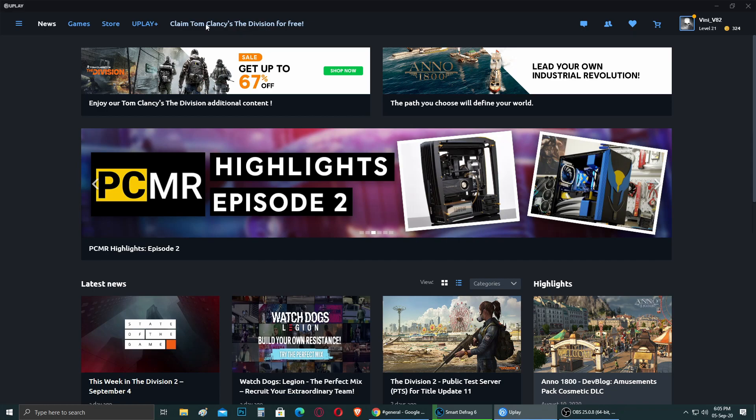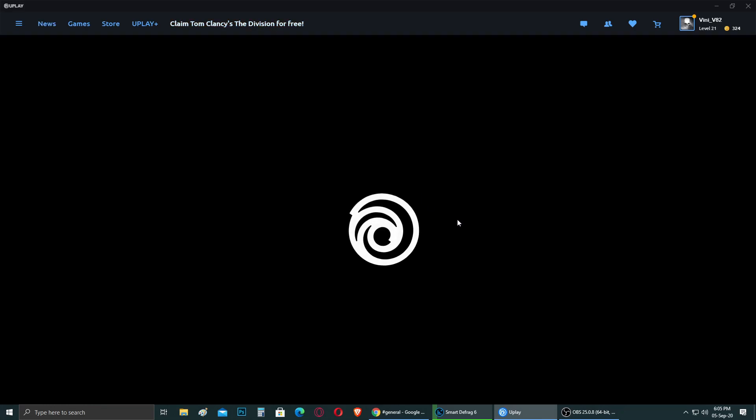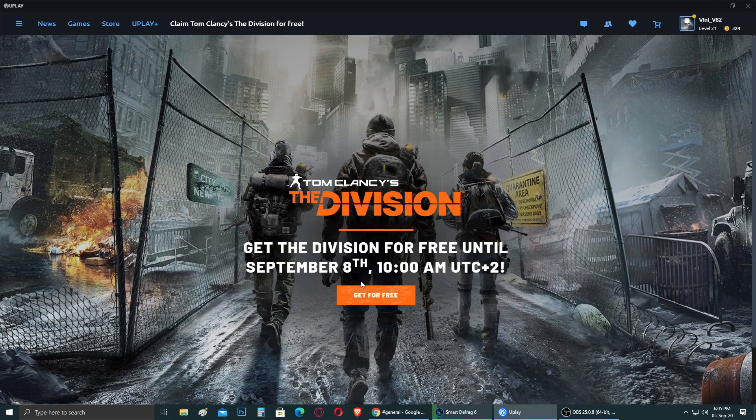As you can see, there is a specific notification up here — Tom Clancy's The Division is free. I know it's a little bit late for this video because the game is free from September 1st to September 8th, and today is September 5th. But maybe someone like me — you weren't home, or you haven't opened your Uplay application because you were busy with other games — and you still haven't seen this notification.